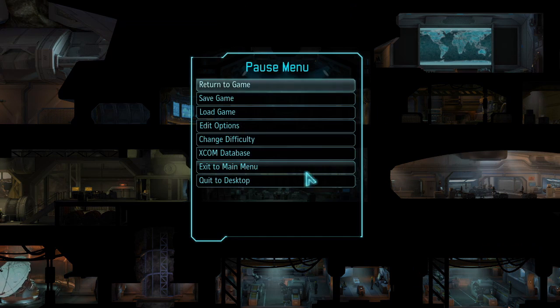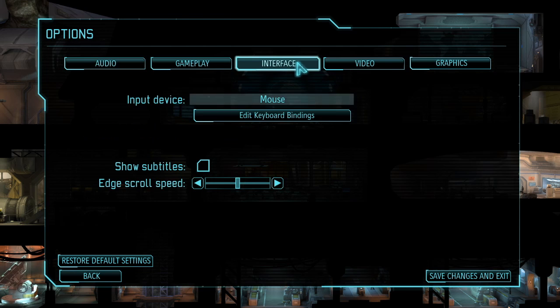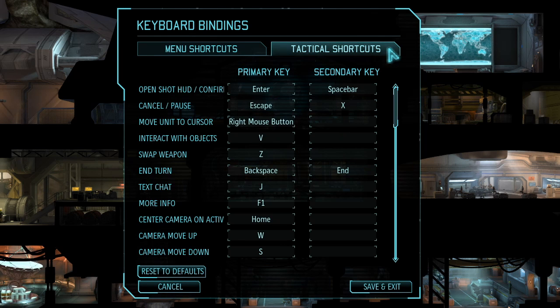First thing I would recommend is going to Options and editing your interface options and key bindings. This is a big deal — when I first started playing it just took forever to get through everything using the mouse. These tactical shortcuts are going to be so much quicker once you get the hang of it, and it doesn't take too long.